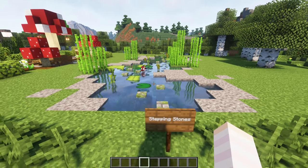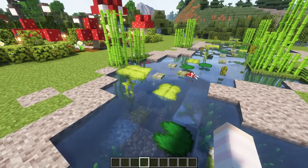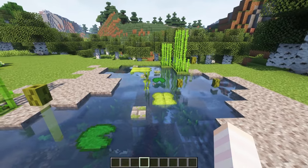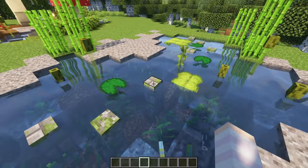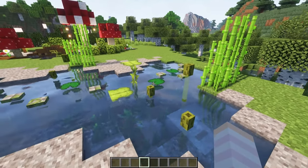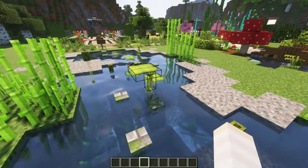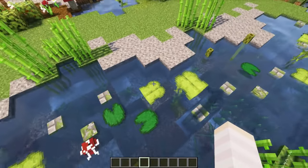A really unique idea for a pathway is to create some stepping stones. You could use these to lead up to a house that's built on water or to go along a river way like this. You could also use this perhaps if you're planning on doing a Japanese style build and have it going throughout a water feature. I've kept to greens and stones here and let the water be the main feature — there's even some fish swimming around in there. I've used a mixture of walls, lily pads and drip leaves to create the walkway itself.